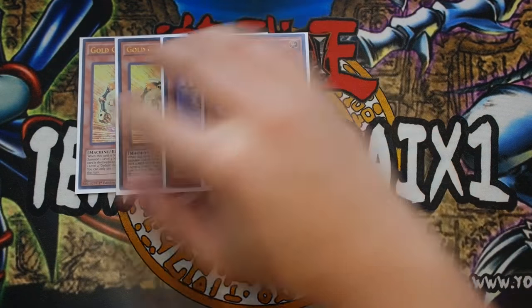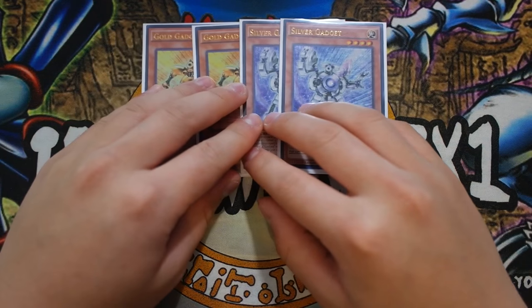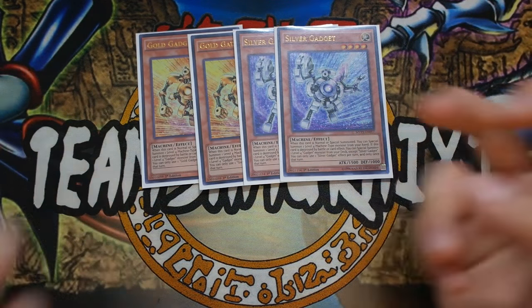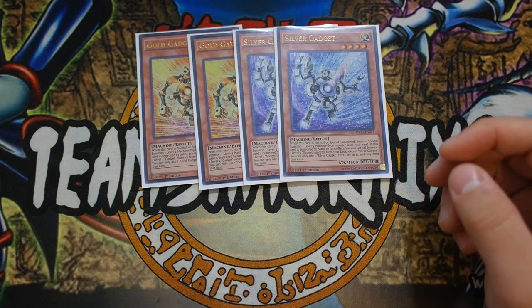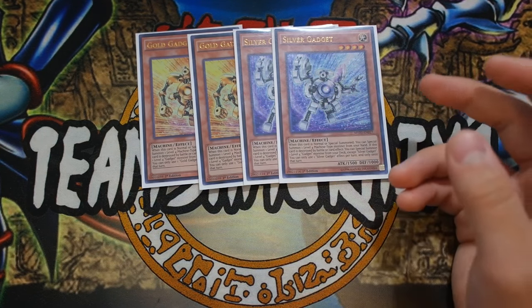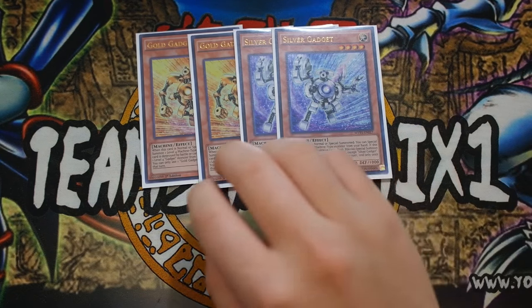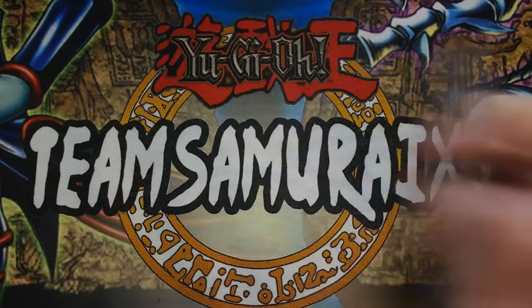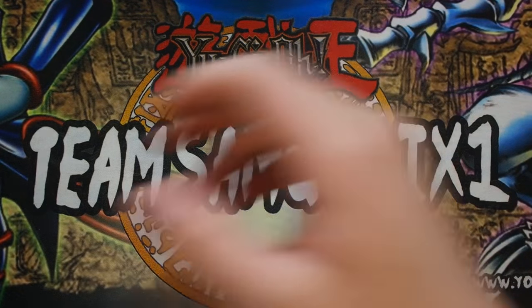Double Gold Gadget and double Silver Gadget - very self-explanatory. The gadget engine is your Tindangle or Goblinberg of the deck. Each one searches the other directly from the deck when it dies, and they're also searchable through Geargiauger X.